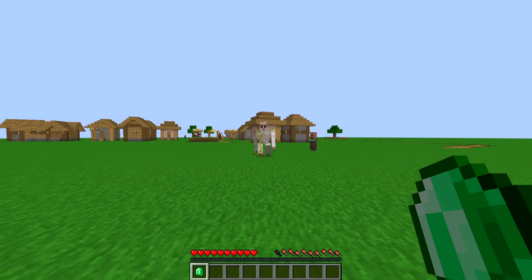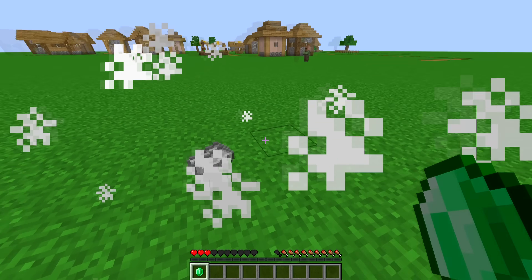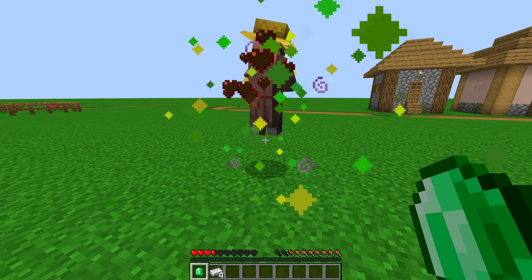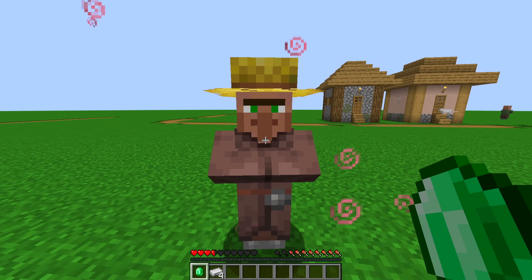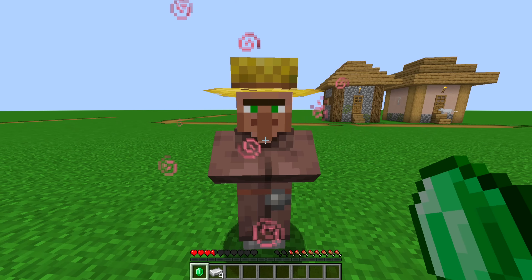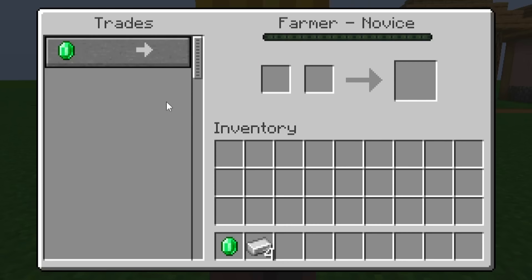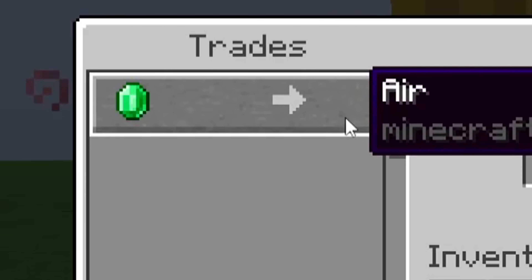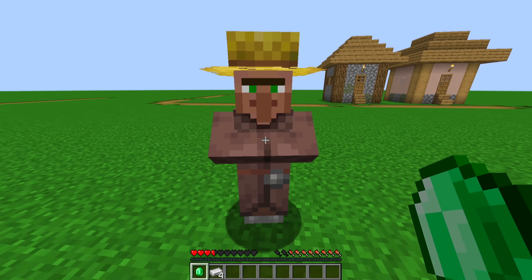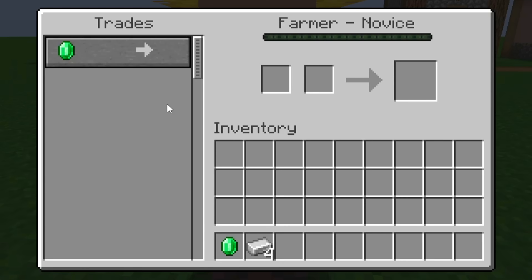How far are you going to go for revenge, Iron Golem? I let you hit me once. He survived, so he's not dead. But something very strange happens to this villager after he uses the Totem. You're going to access his trades — the Totem has disappeared, and now he's trading air. Whatever he's holding in his hand actually comes from this. And this villager is now officially broken. You cannot do anything with this villager.